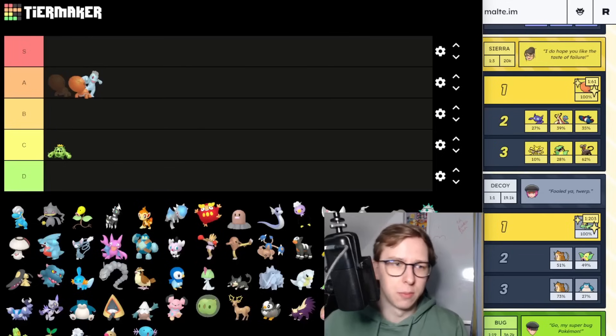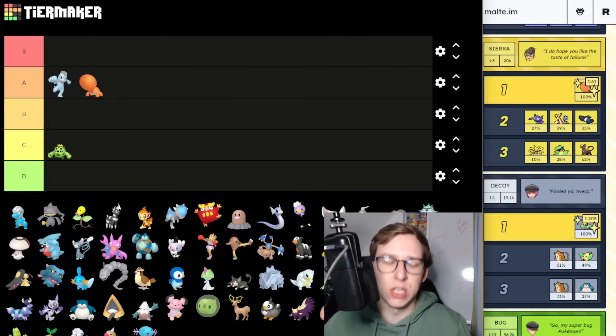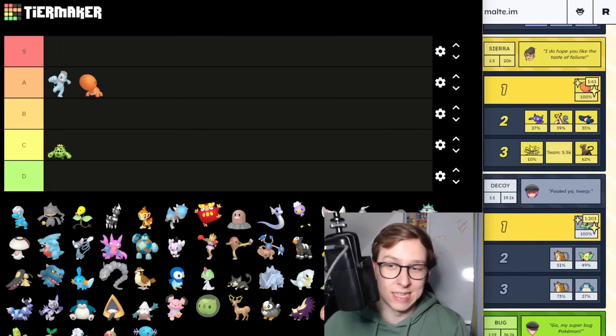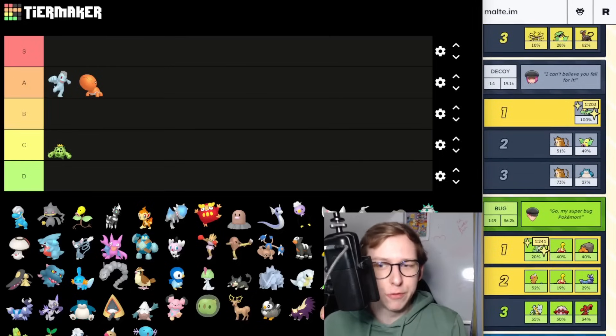Next is Trapinch, which is also a new shiny. I'm going to put it into A tier mainly because it's a new shiny and the most interesting one from this era. For PvP itself it would be more B tier, but because it's a new shiny I'll put it in A tier. Of course this list is not scientifically proven or anything like that.